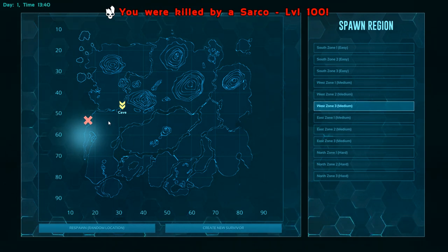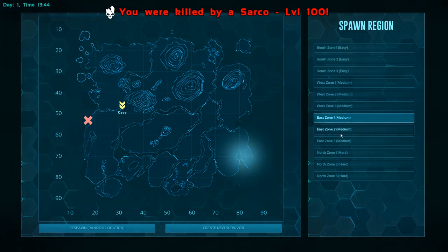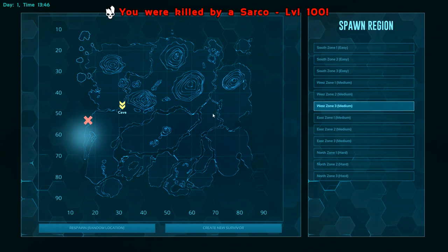At the end of the last tutorial video we did die, so it's a perfect time to show what happens when you die. First of all, you drop all your inventory and you come to this menu. On the right are all the spawn areas, just like you saw when you were first creating your character, and you can respawn in a random area in any of those locations. You click 'Respawn Random Location,' or you can create a new survivor and start all over. Let's go ahead and click 'Respawn Random Location' and hopefully we can find our stuff and get it back.